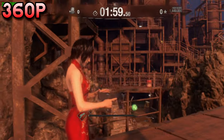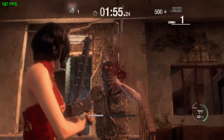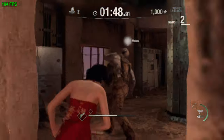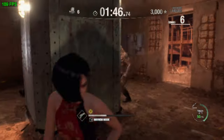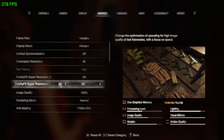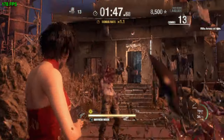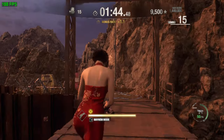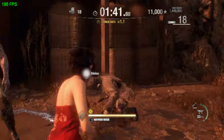This is 360p — we're definitely starting to notice a difference now. It's still not that bad; I'm still functioning, still able to shoot things, but it's getting to the point where it's a bit much on the eyes. On a bigger monitor it's definitely on the blurrier side. I had anti-aliasing accidentally enabled, so I went ahead and disabled that — now you can see the jaggies more. This is looking more like a PS2 game than a PS5 game.